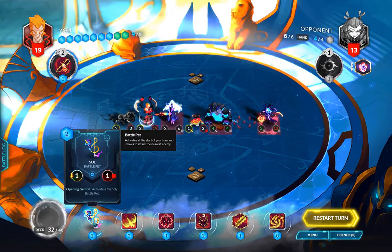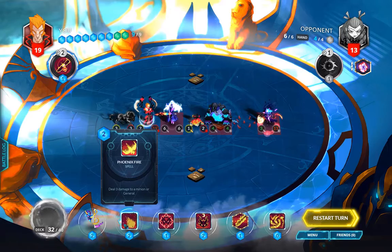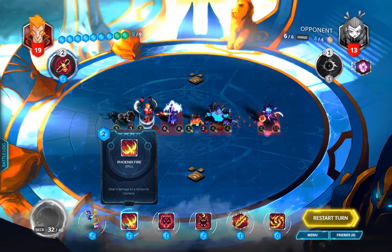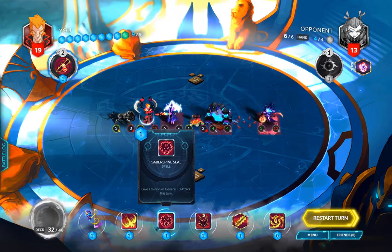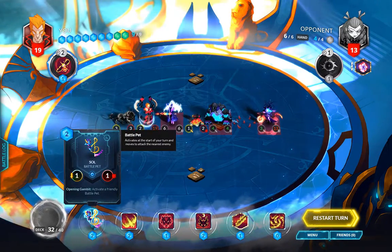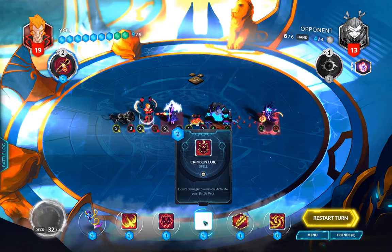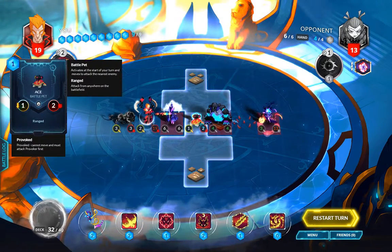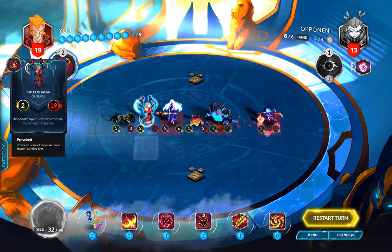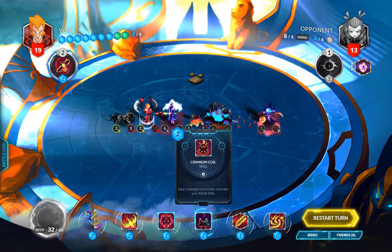In our action bar we have Sol, whose opening gambit activates a battle pet; Phoenix Fire, which does three damage to a minion or general; Saber Spine Seal, which gives a minion or general plus three attack — and with the battle pet activation we're probably going to end up buffing Ace; Crimson Coil, which does two damage to a minion and also activates battle pets; and a Crescent Spear, which gives Kaleos plus one attack and makes all our offensive spells do one extra damage.